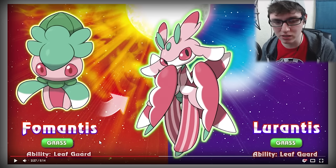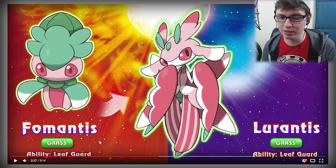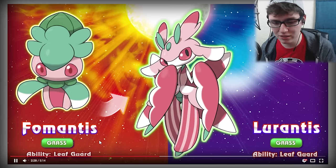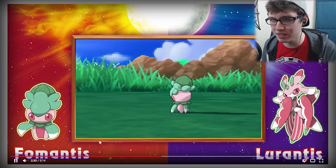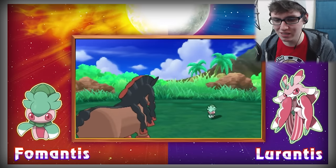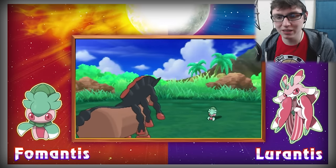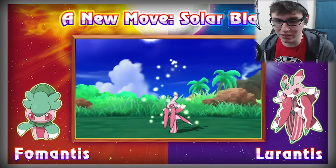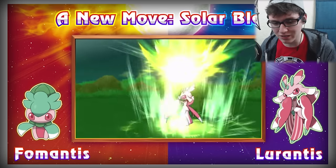I'll probably pick this up in my let's play. This thing looks amazing — and by the way, I am doing a let's play of this so I'm pretty excited for that. But yeah, I love the way it looks. It seems like it should have another type though — maybe Fairy or something, or Bug. But it looks freaking amazing. I love it. Look, it's got little wings on its back too!